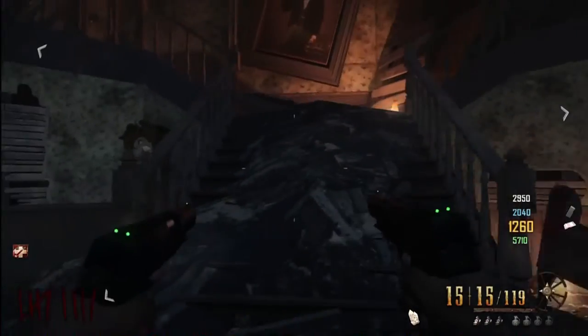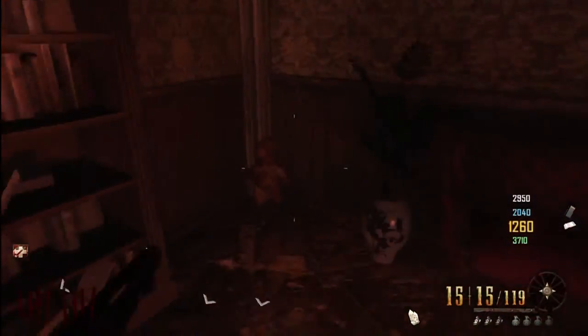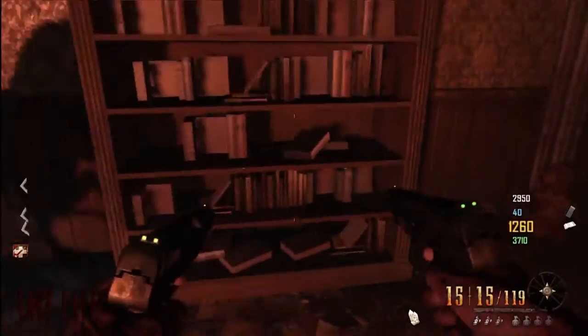The final one is in the mansion. You have to go over the kind of blockade after you've knocked it over from the giant guy. Come over here to the right, in the corner in the room, and hold X once more and the music will start to play.